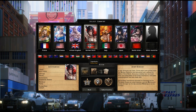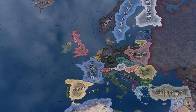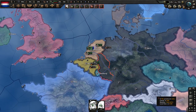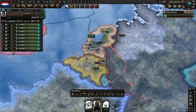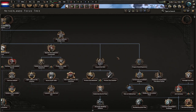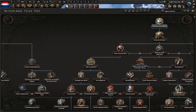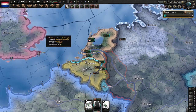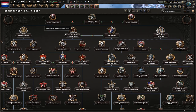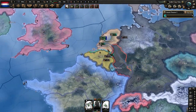Welcome back to another Highway 4 video. I'm going to be making another tutorial video on how to do achievements — specifically the United Netherlands achievement. I'm going to be doing two versions of this: one doing it as fast as possible, which is the old strategy I made a video on before this DLC came out, and one using the focus tree to unite the highlands and lowlands under the Netherlands.